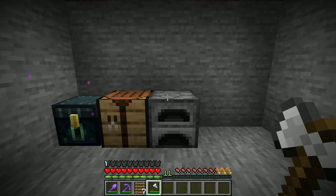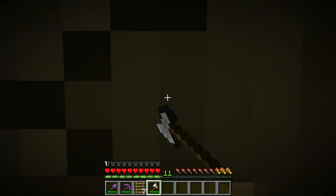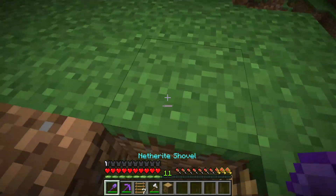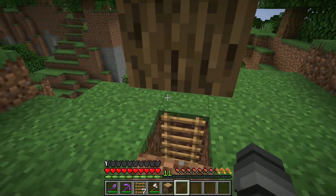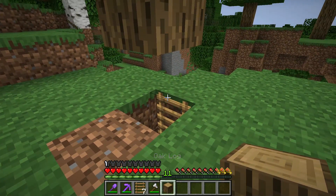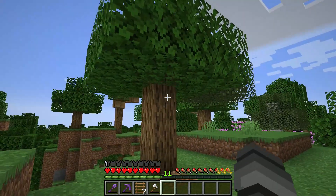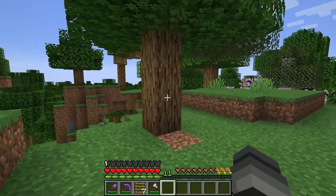When you're done doing everything in your secret base, you can just head back up on the ladder, mine the oak log right here and dig out a block there, and then you will place your grass block or dirt and place the oak log right on top of the ladder. Everything looks normal and nobody will know that you have a secret base right under this tree.